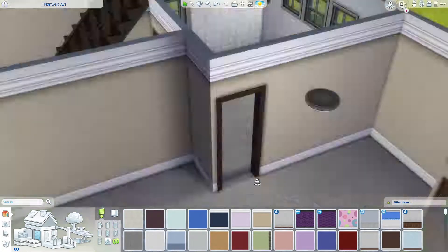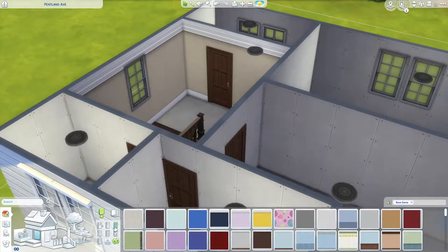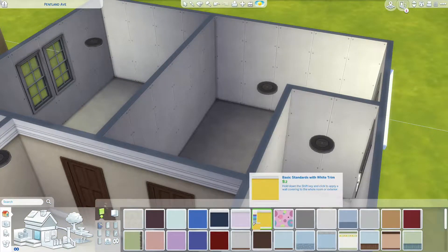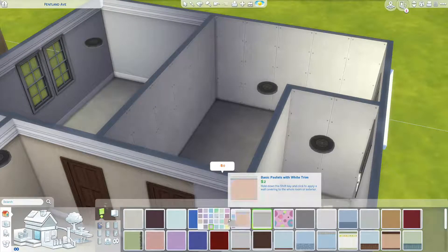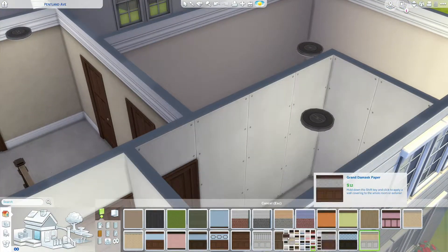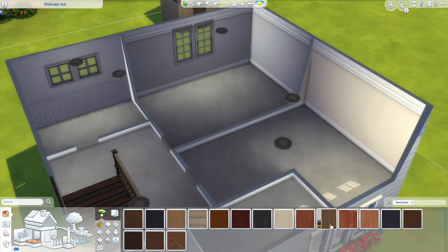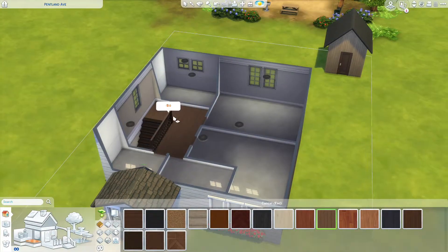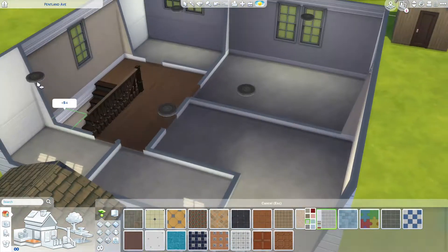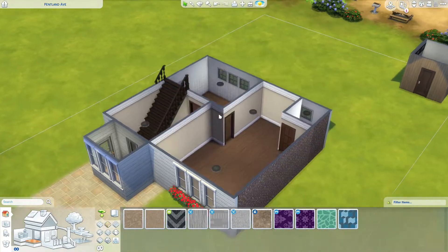Just gonna let you know that I built this just before the update that came out on Thursday, where we got a whole bunch of new base game stuff. So I'm not going to be using any of the new wallpaper swatches or any of the new couches or anything. If you want to download this house and put in the new stuff that we've got — because it is amazing, including the new sliding doors and stuff — then go right ahead. But sadly they're not in this build. I will put them in future builds though. I promise.